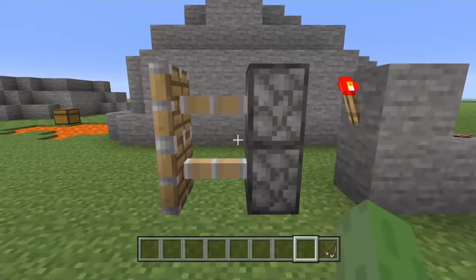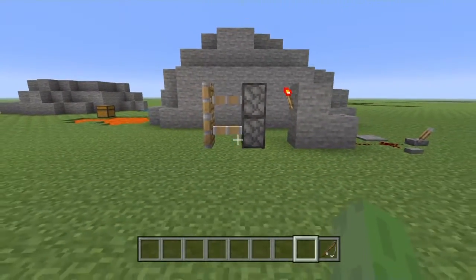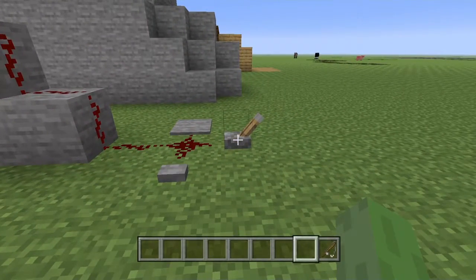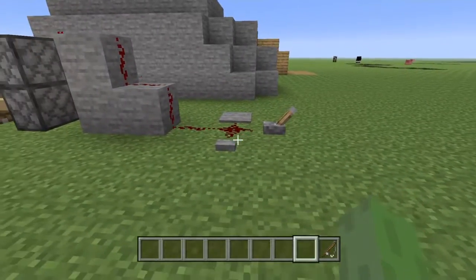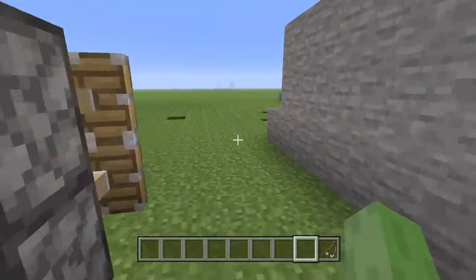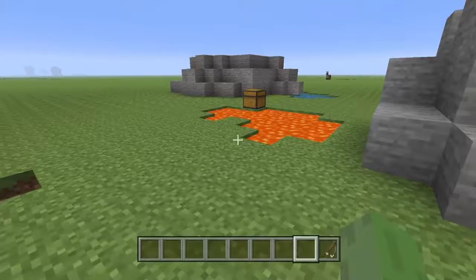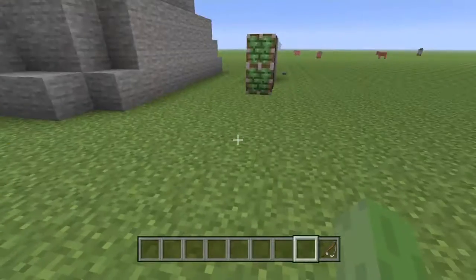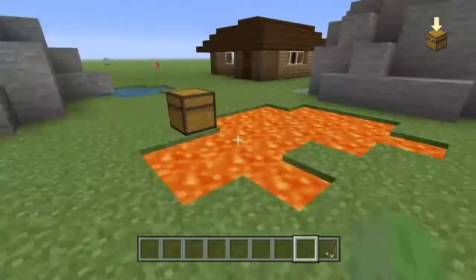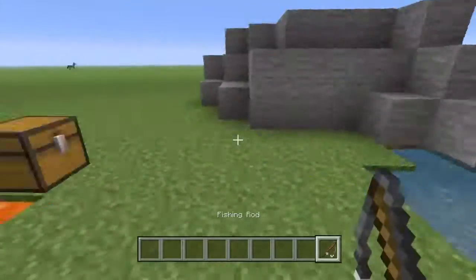This redstone torch is making it so these pistons extend outward, which is closing the door. You're able to open it by using a lever, a button, or just a pressure plate, like which I used in the lava pit. But if you're going to do the lava pit, make sure you use a wooden pressure plate so that it is lightweight and can be opened by only items.